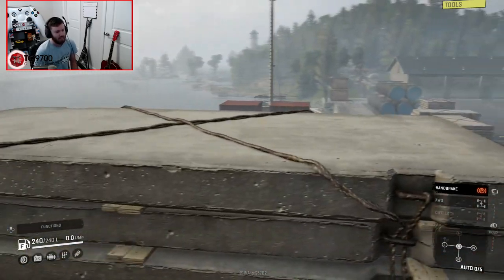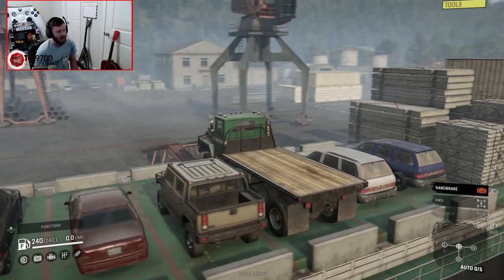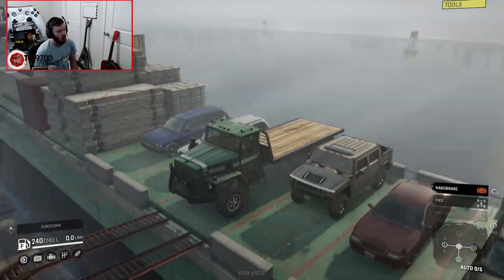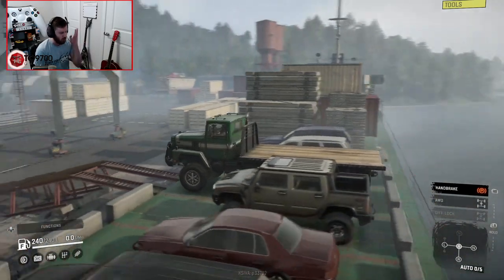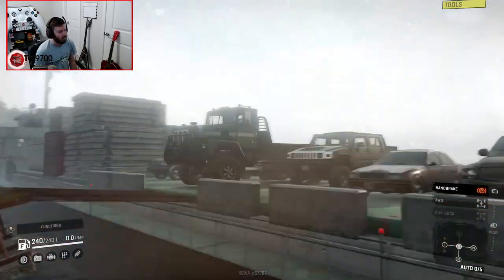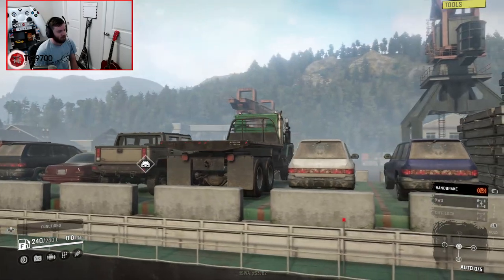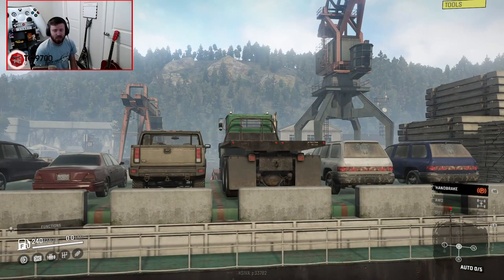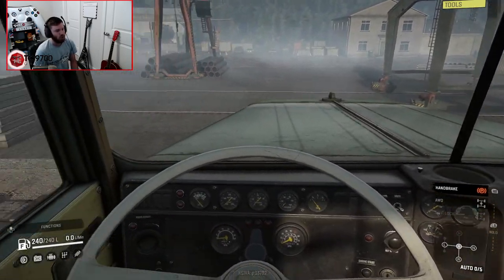As you can see, this map is already kicking things off to a really cool start by literally starting you on a boat. This is the first map I think I've ever seen where you actually legitimately start on a boat. You start off in a Paystar with a flatbed, and without any further ado I'm going to go ahead and hop into this Paystar. We're going to fire it up and see what this map is all about.